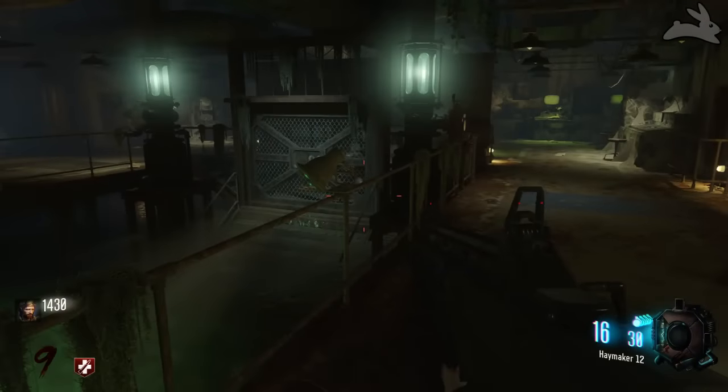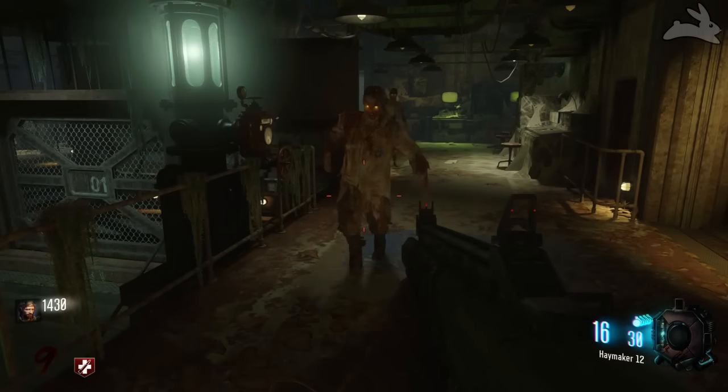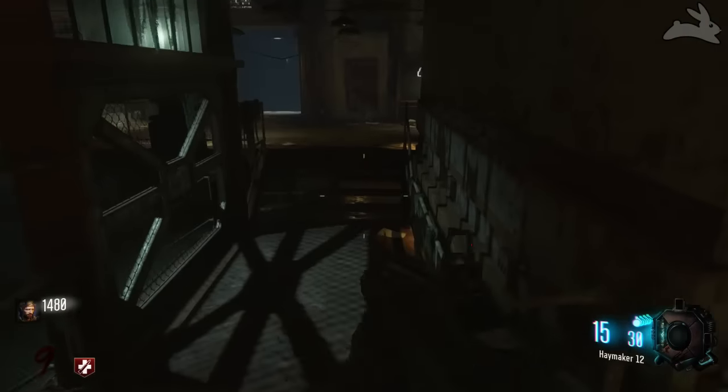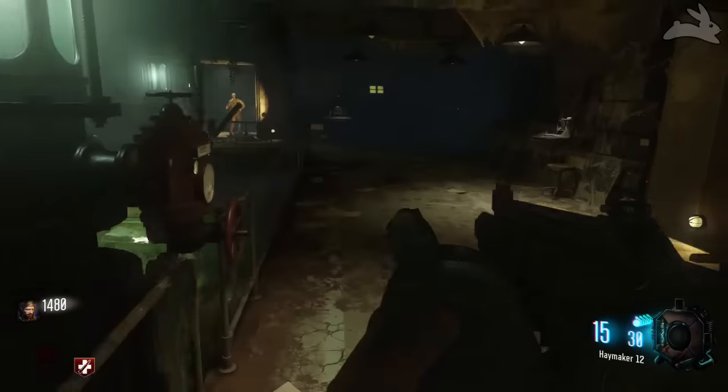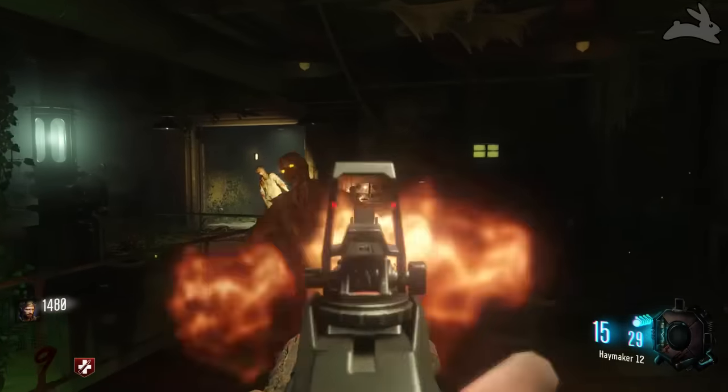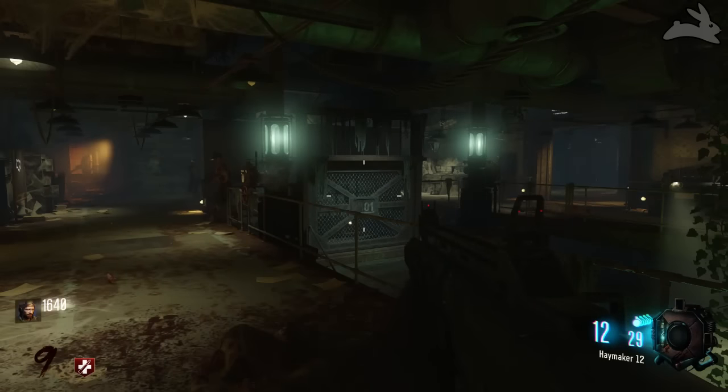What is up, Krazy Rabbit here, and today I'll be showing you guys how to unlock Pack-a-Punch in Zetsubou no Shima. First thing you're going to do is turn on the power. If you don't know how to do that, there's a link in the description that'll tell you how to get the power on.